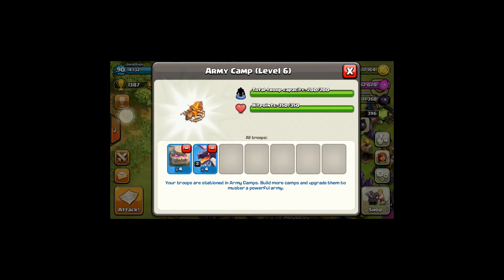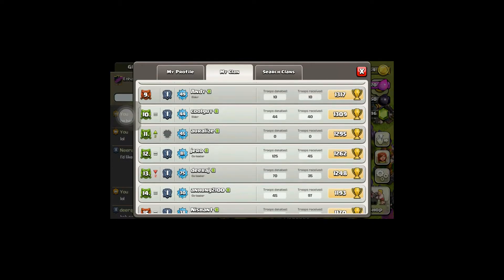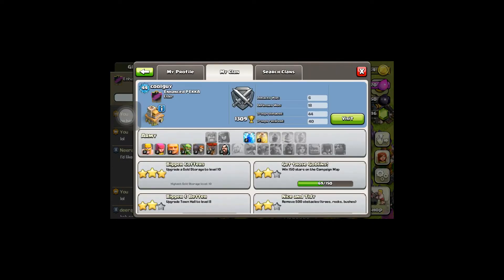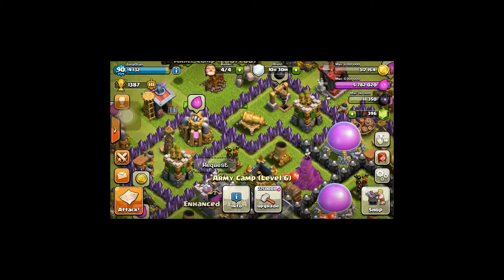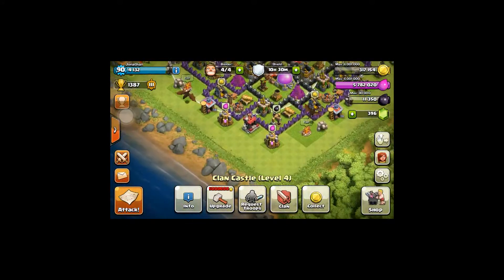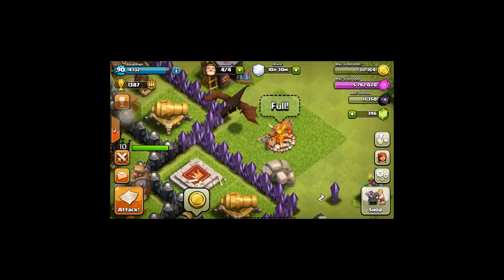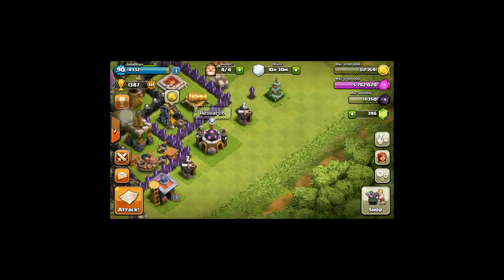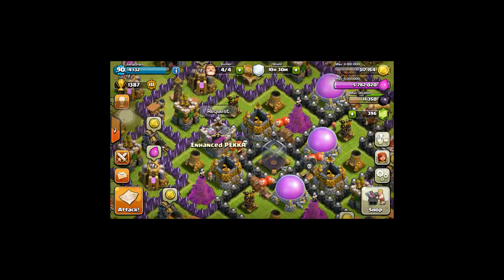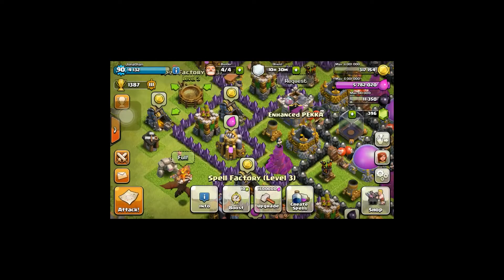So the first one that we have is four golems and four dragons. This one was suggested by one of our clan mates named CoolGuy. I also have a dragon in the clan castle, so that makes it five dragons and four golems. I'm gonna be using my Barb King, so there's a ground troop so the golems aren't pointless. And then as for the spells, I'm using three rage.